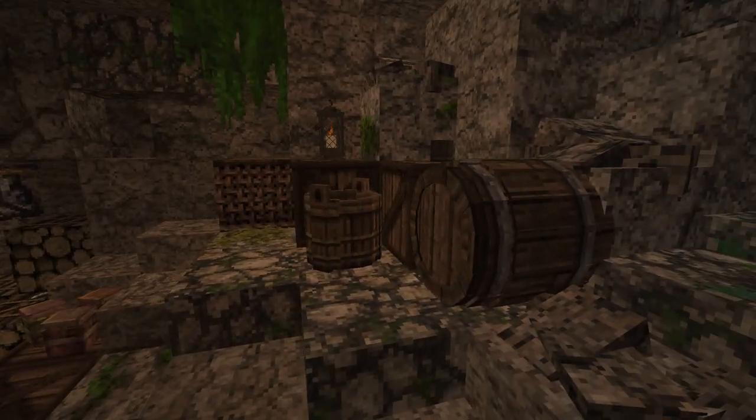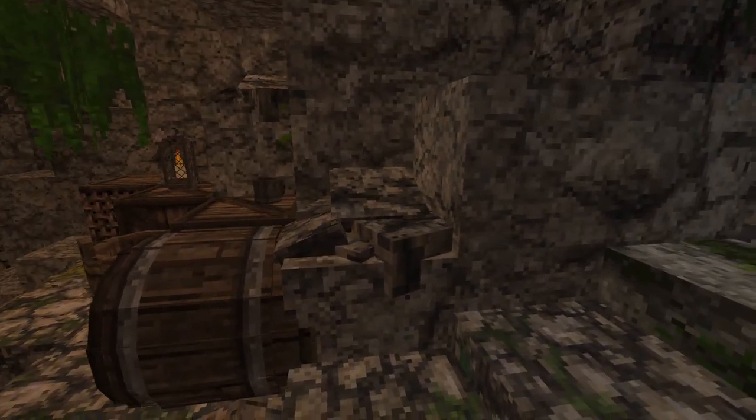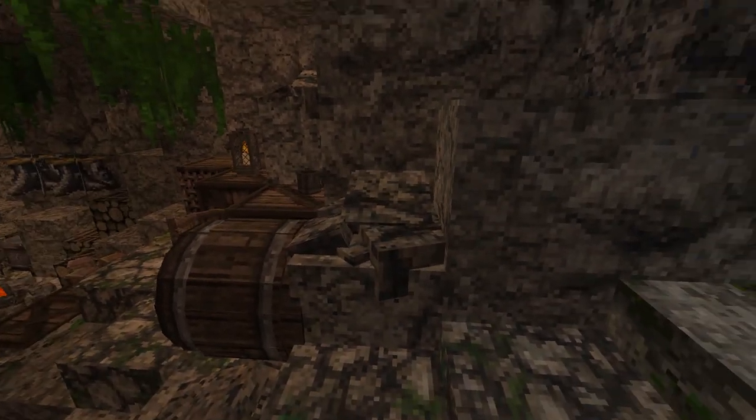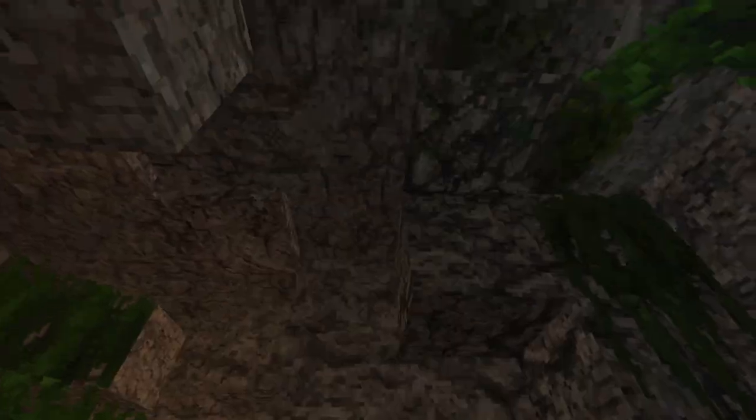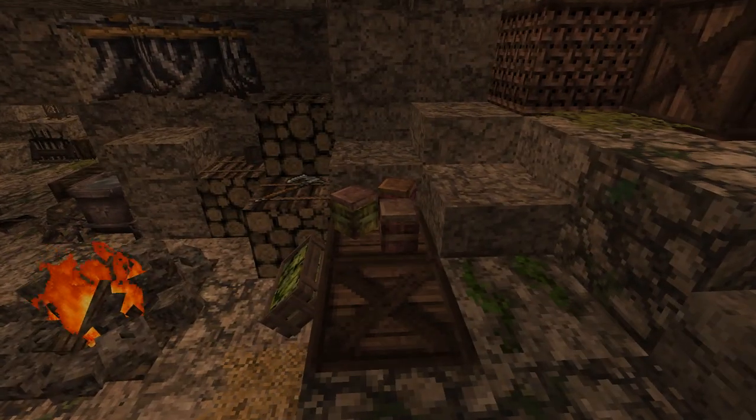We have some crates here and barrels for their supplies. There's some rocks — this block is pretty cool, like rocks fell down from the top, from the ceiling. Some more food, some fish there, some jars here.